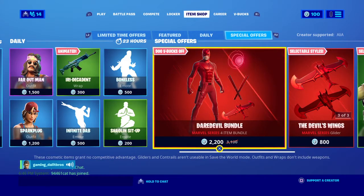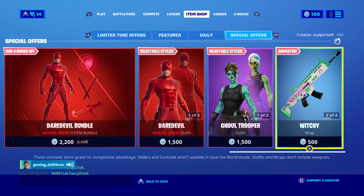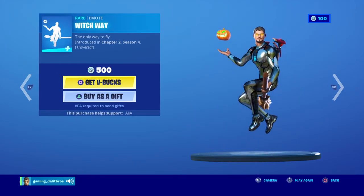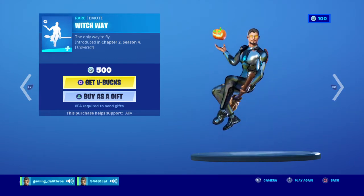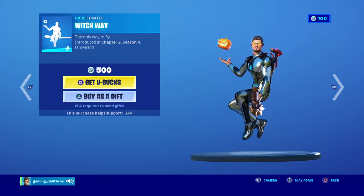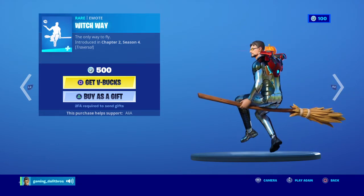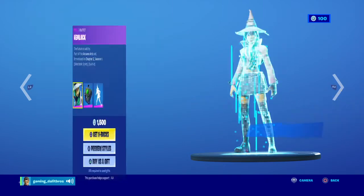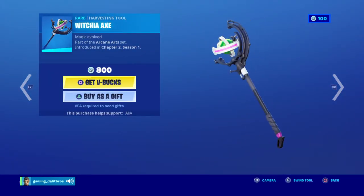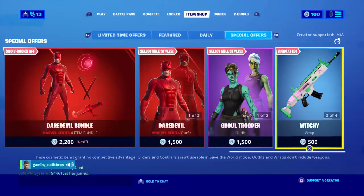The Daredevil bundle is still here along with Ghoul Trooper and her new back bling with Brainiac. Hemlock is still here with her Witch Way emote. I wonder why the Ghoul Trooper is so rare — it's only from season one, but it's not rare anymore. Witch Way — the only way to fly. Imagine if you put a jet pack on while doing the emote. I saw from BCC Tron, Hemlock with her crazy built-in witchy axe and her witchy wrath — kind of animated. Yeah, that is the item shop.